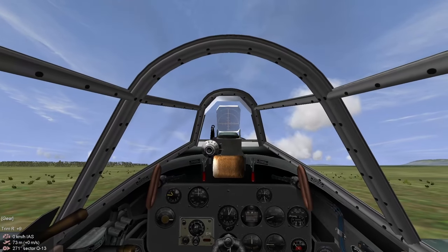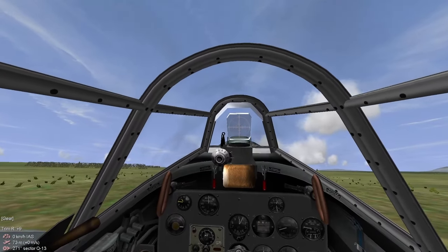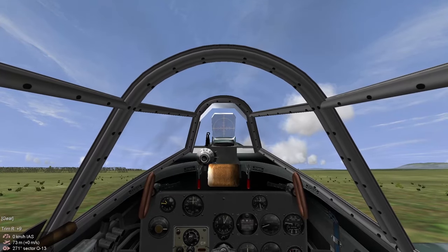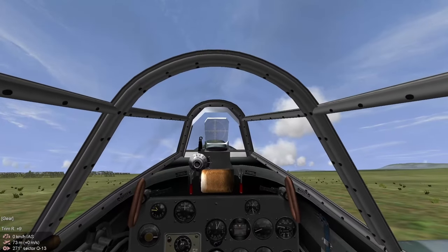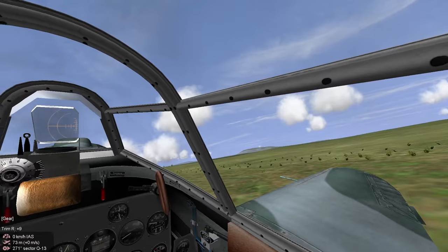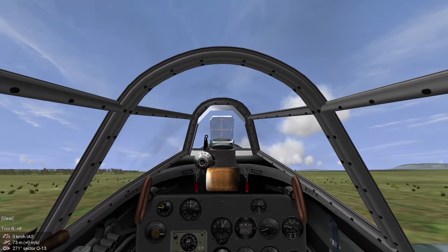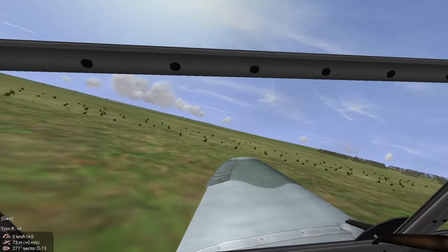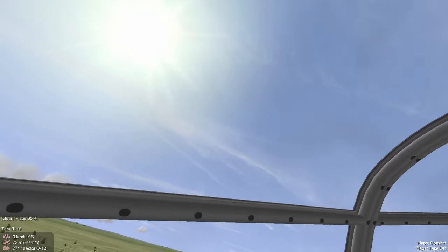I expect our primary opponents to be 109G-6s and FW-190A-6s, which will prove to be formidable opponents. One thing I need to keep note of is I am not flying an I-16 anymore and I cannot treat this plane like an I-16, or else I will end up dying — I'll probably pull too hard on the stick and snap stall or something of that nature. This is a much more conventional fighter aircraft. I cannot roll and turn as hard as I could with an I-16. Instead I have to fly this thing using energy and just with a lot more care.